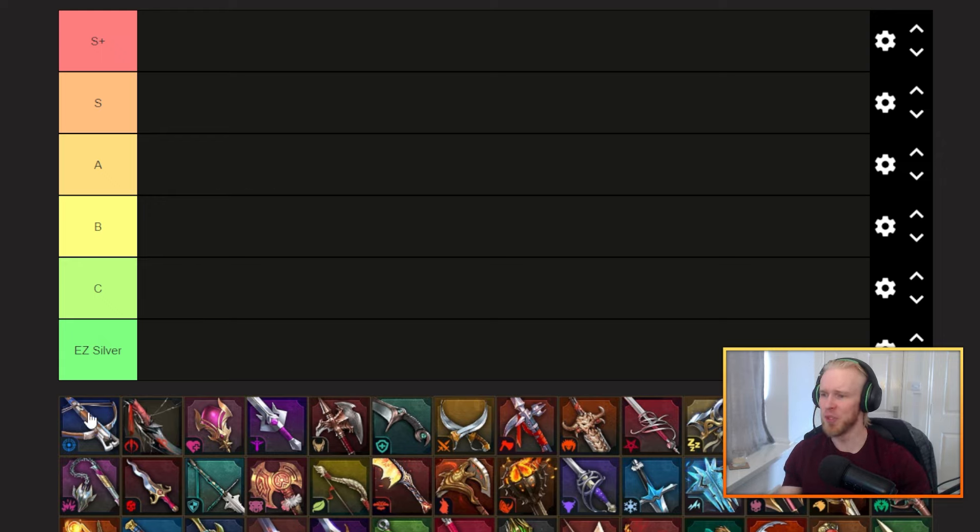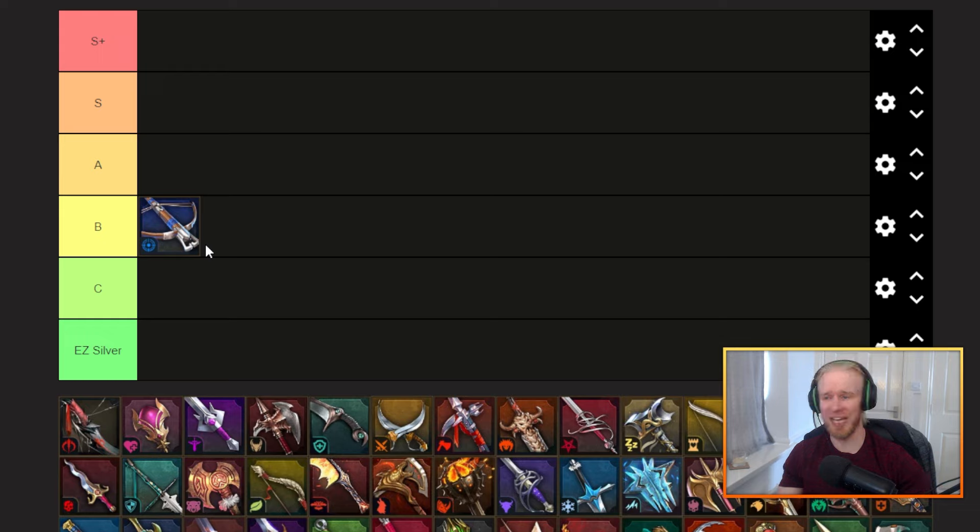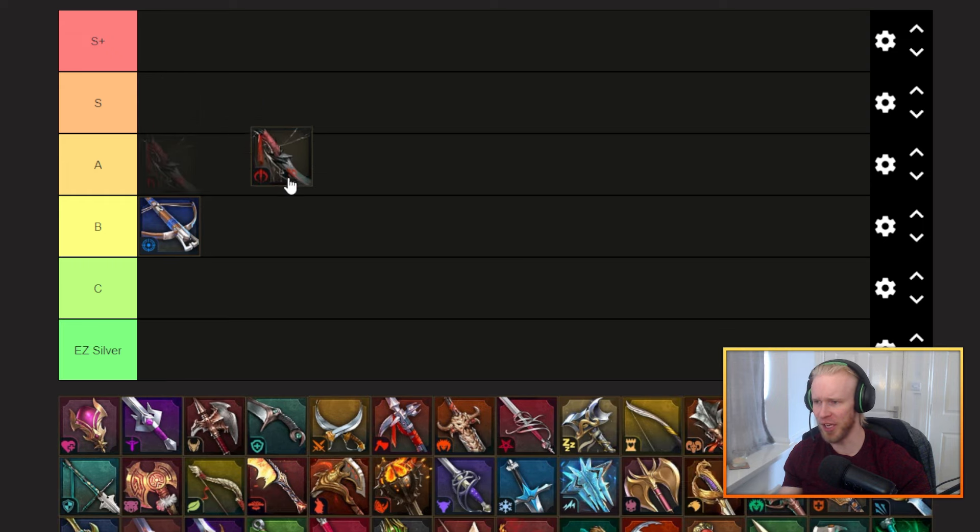Starting off with the most vanilla of vanilla, the good old accuracy set, which I'm going to slam at the top of B tier. I think it's a really really good set in the first six months or so of your account until you start to build up a good stockpile of perception gear, which is just such a solid and flat hop up from the accuracy gear that it starts to become obsolete pretty quickly. That said, accuracy is obviously super important and it's only a two-piece, nice and versatile, but it does have quite a bit of value.